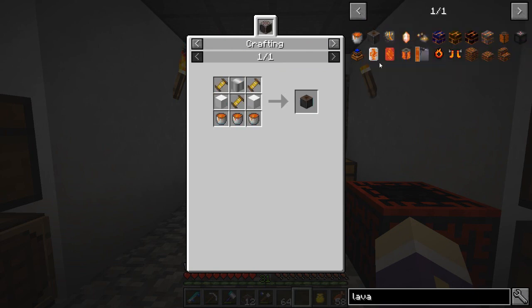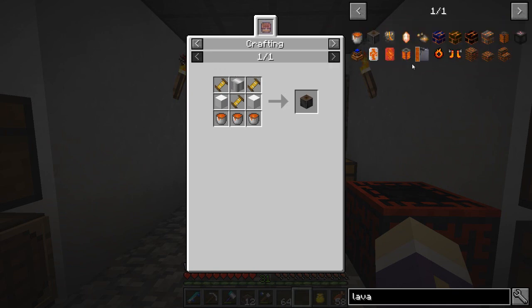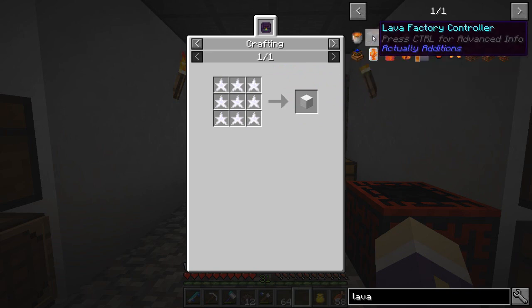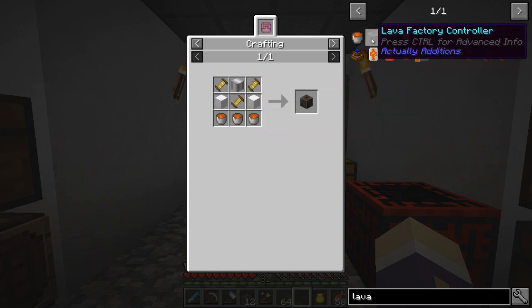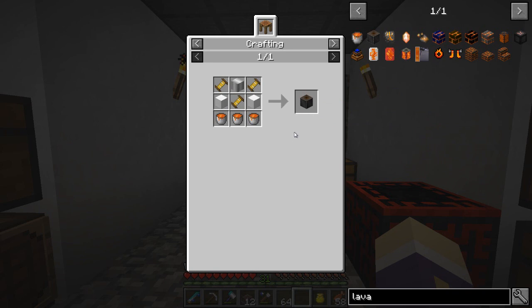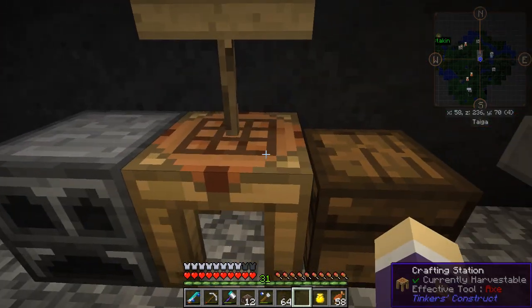There's a lava factory controller from Actually Additions that creates a lava block. I think I can probably pick it up with an Extra Utilities node or something similar and get it into a fluid tank. For this we need a couple of iron blocks from Actually Additions, some advanced coils — black quartz and redstone, which I've got plenty of — and gold nuggets, which I've also got plenty of. The iron casing isn't very expensive, so I should be able to make one of these controllers.